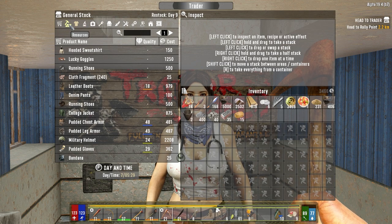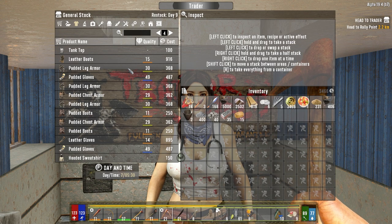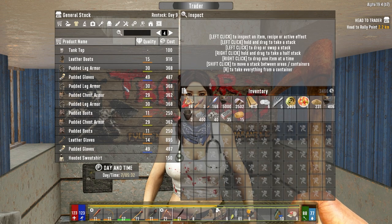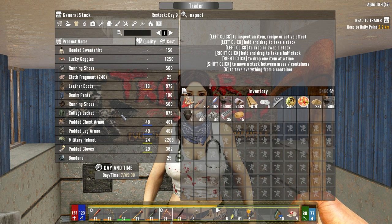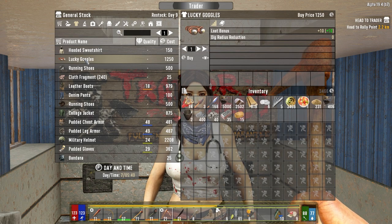I wonder if we get her to train us up. A lot of this stuff is the stuff we sold her. Tank top for $100? Are you kidding me? I'd rather just rip the sleeves off my shirt. A t-shirt's $100 too - it's just like ripping the sleeves off your t-shirt. Lucky looter goggles - that's not bad, plus 10 loot bonus.